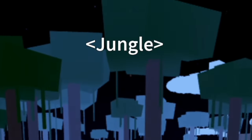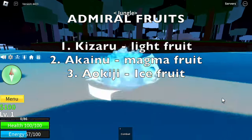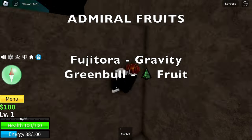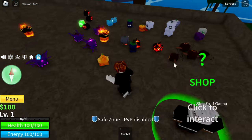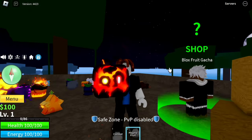So we're gonna start this video by looking for fruits. For Admiral Fruits, we're gonna use Kizaru's Light Fruit, Akainu's Magma Fruit, and Aokiji's Ice Fruit. But there are other admirals such as Fujitora and Green Bull — we're not gonna use those fruits, Gravity Fruit and the other one. So let's search for the Magma Fruit first. There you go, and we're gonna store this one.